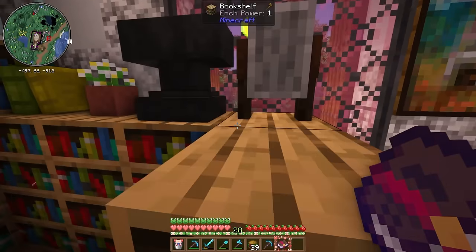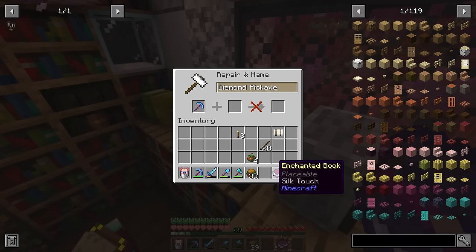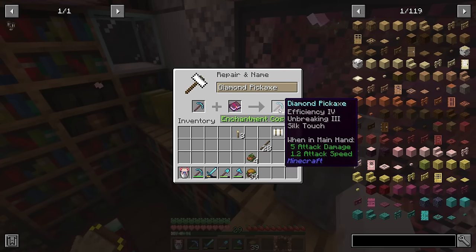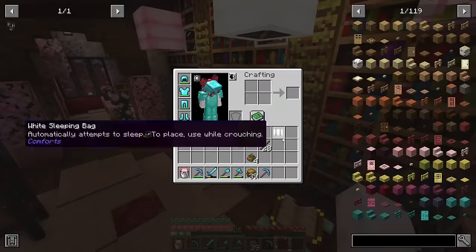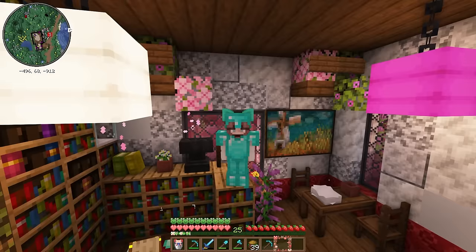Luckily for us — there's some XP from when I was grindstoning — we can put silk touch right on our pickaxe. And now we have a silk touch pickaxe. This is going to save us so much coal from smelting all that stone up.